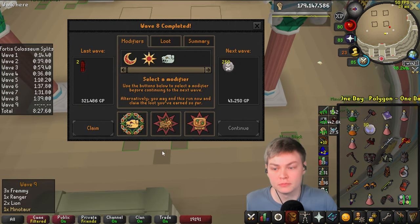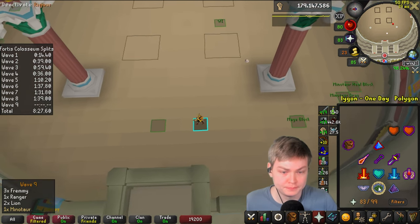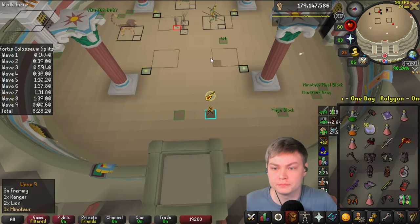The safe slow choice? No, no, no, no. We cap our health at 60. That's what we're doing. Luckily, wave nine and ten are fairly easy - there's no mages. So I can start in ranged gear.